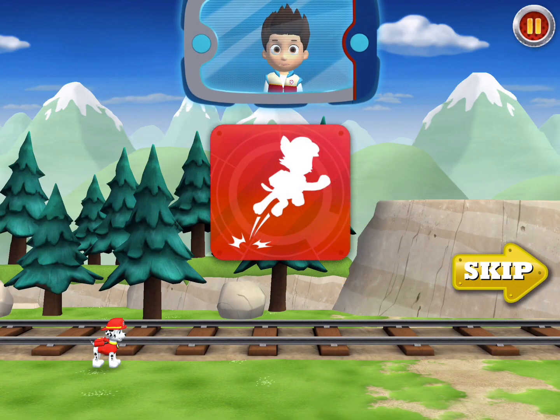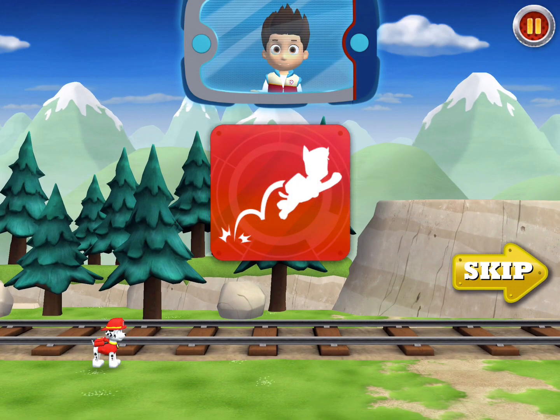Here's how to help the Paw Patrol race to the rescue. To jump, just tap the screen. Great job! You can also help the pups do a double jump. Tap the screen to jump, then tap again while the pup is still in the air to jump even higher and farther.